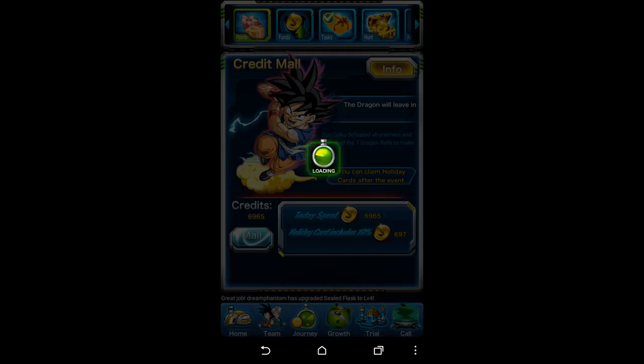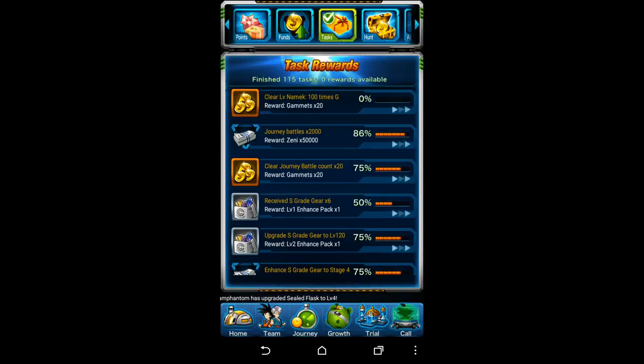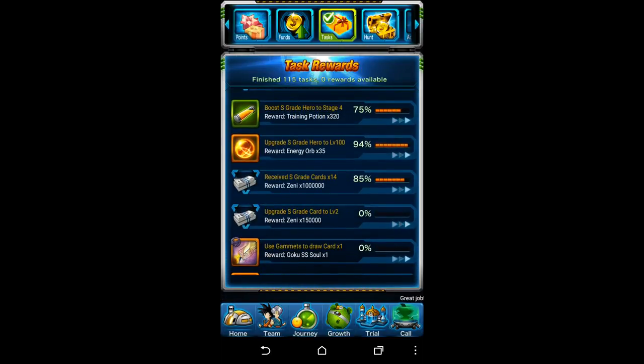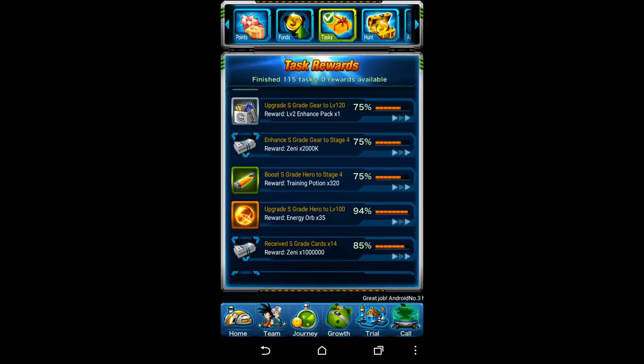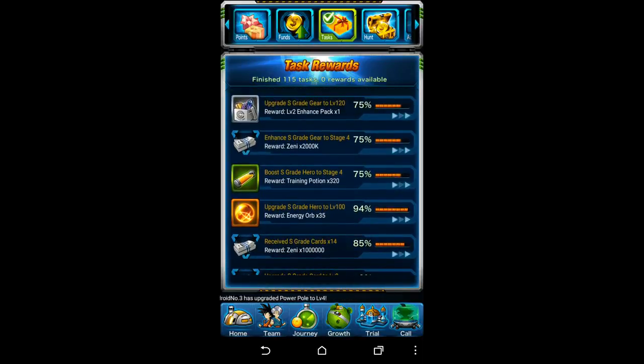We're going to start off with the Events section. Inside Events, the main thing you get when you come to this screen is your Task rewards. It'll tell you how many rewards are available, so you'll know if you need to scroll down. Some of these are good to look at to see if you're running out, or which ones give quite a bit and you're close to getting. For example, if you're on a run for orbs, upgrading an S grade hero to level 100 would get you 35 more orbs.